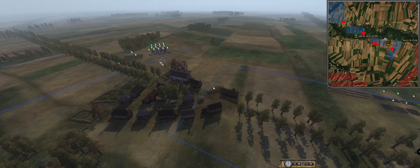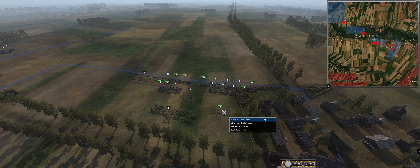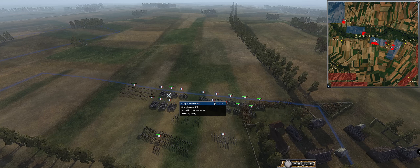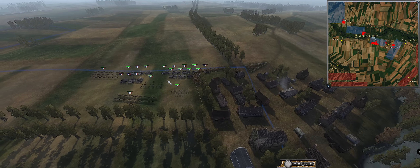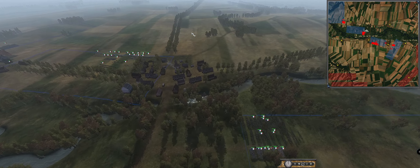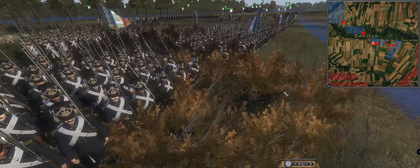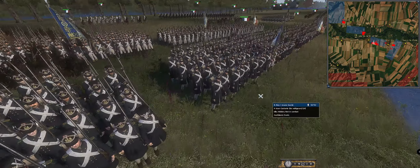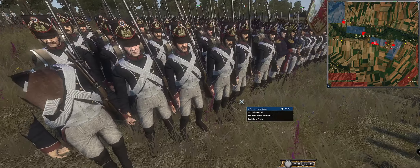Napoleon's actually an option for this core as well. Ney's core here has the Young Guard, some of the Old Guard's cav detachments, and some nice Young Guard guns. For the most part, the Young Guard is guard in name only — they have nice fancy uniforms, but generally their stats are not great.